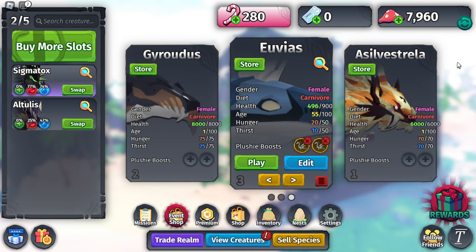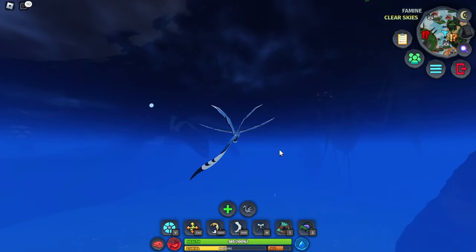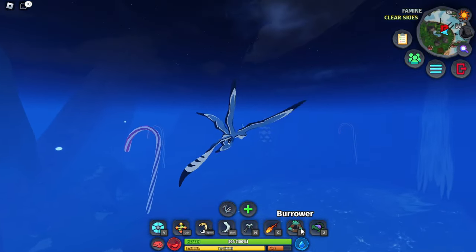I have a bunch of time steps in the description if you want to get to the specific part. The first thing you want to do is get a Yuvius, because it can swim, it can fly, and it's really fast, so you can deliver the food pretty quick. I think the fastest way to grind is using the Eijin Warden shrine, because it only requires a thousand food donations. The Yuvius actually has a burrowing ability.